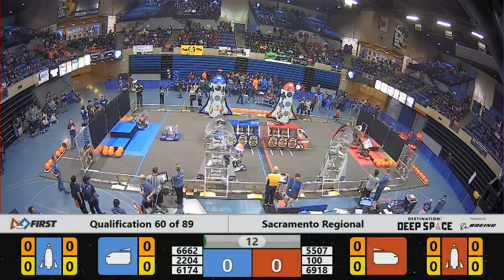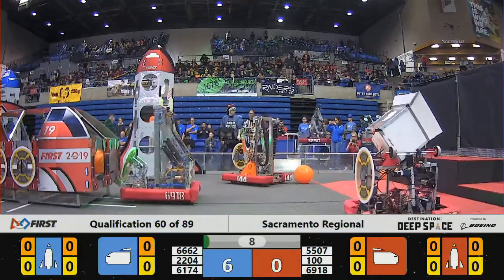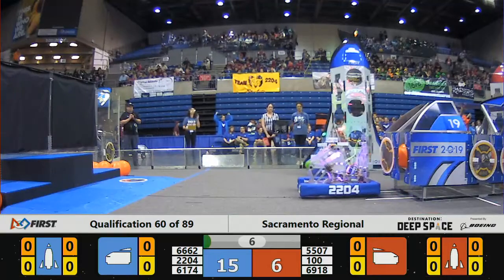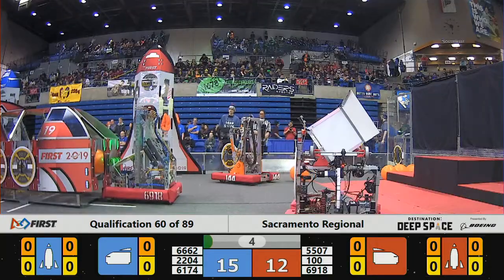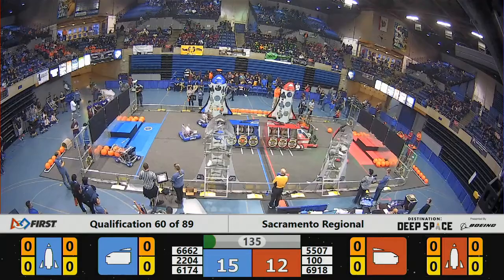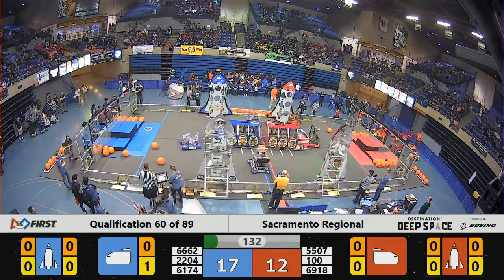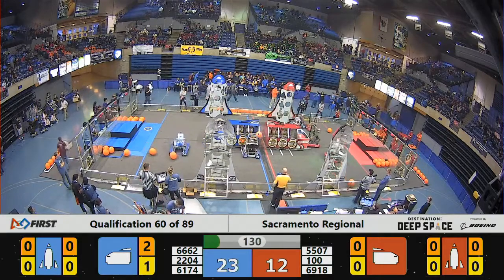We have robots in motion using those vision systems — 6174 on the Blue Alliance. Capricar's Constant successfully deploys some cargo into the Blue Alliance cargo ship. On the Red Alliance, Accelerats trying to line up a delivery of a hatch panel, but they aren't able to do it until that sandstorm clears.